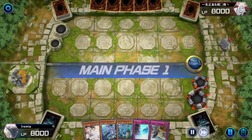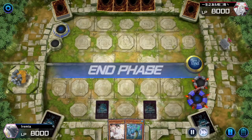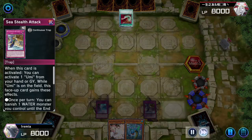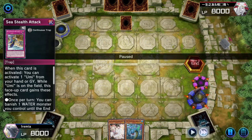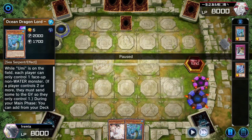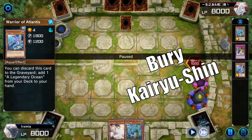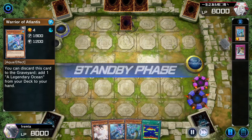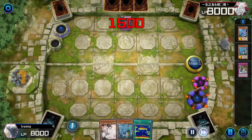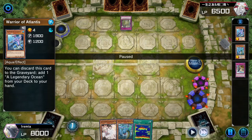Yuumi Control on the play. We're gonna go searching for our Legendary Ocean, but they have Ash Blossom, so we are stuck. All we have is Ice Barrier and Sea Stealth Attack. Little do they know, sending our Ice Barrier to the graveyard is actually good for us, because we can activate Ice Barrier in grave, banish it, and then bury our Warrior of Atlantis and bring it back to hand so that we can search Legendary Ocean again — assuming they don't have a second Ash Blossom. And we draw Fish Sonar off the top, which is just incredible, but they have Solemn Strike to negate our Warrior of Atlantis, so no searching for us.